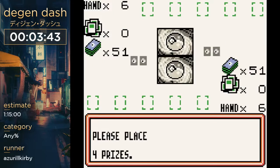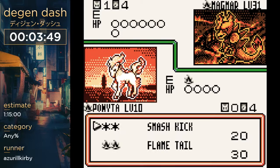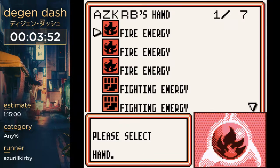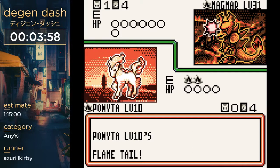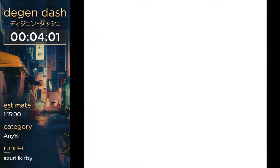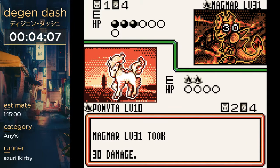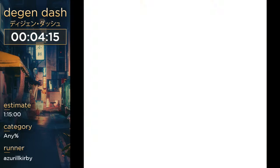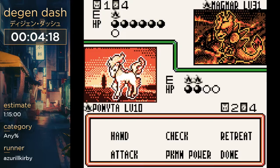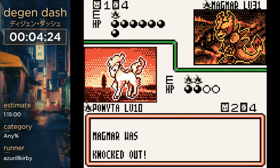Ponyta's not a bad start. Ponyta has an attack that's two for 30, which is really good. Oh God, that Magmar though — okay good, she didn't get any energy for it. Bill is just free two cards — it's one of the best cards in the game because you just play and you get two cards. This Magmar can be annoying. It has an attack that basically, whenever it uses a smoke screen on me, I have to flip a coin before I actually attack. I got heads — if it was tails, my attack would have failed.